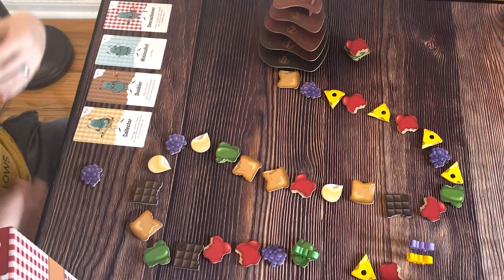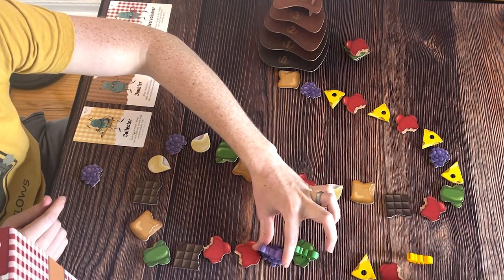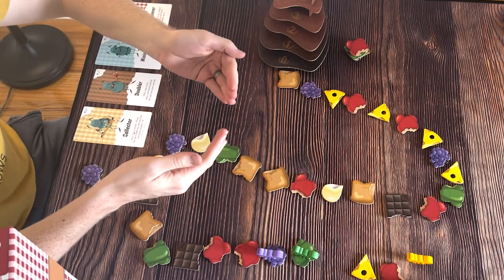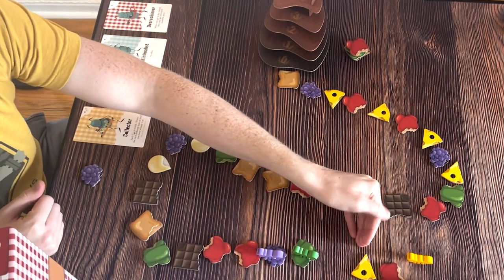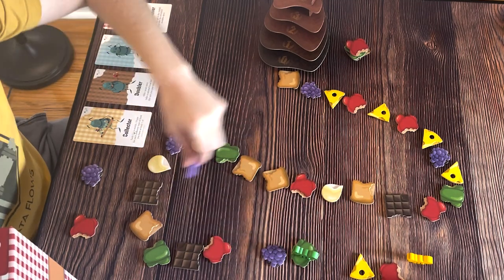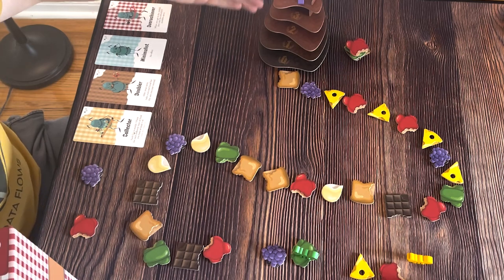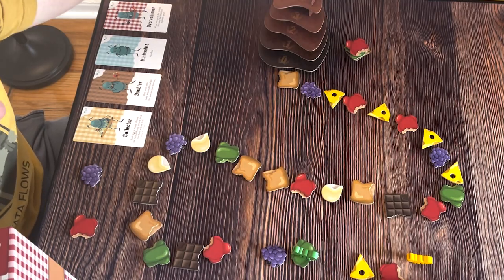You then collect the food either directly in front of or behind that ant — so you might pick up a grape. The next player takes one of the other ants, maybe the purple ant, moves them to the next grape, and takes the food in front or behind. If there is an ant on that food, they go until they reach an available food. Once an ant reaches the ant hill, it's placed on one of the tiers, denoting that the corresponding food type is worth four, three, two, one, or zero points. Once all ants have made it, all food is scored and the player with the most points wins.